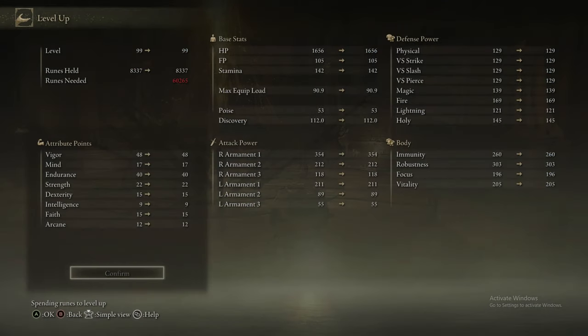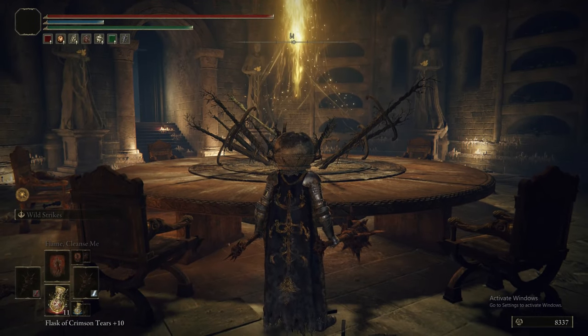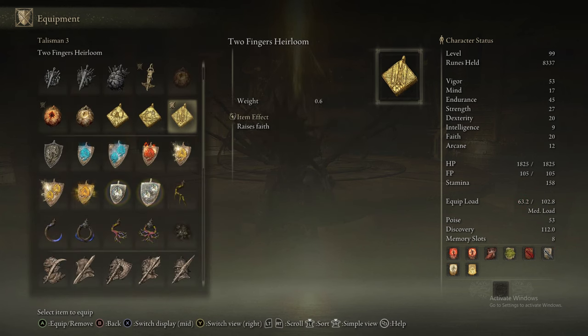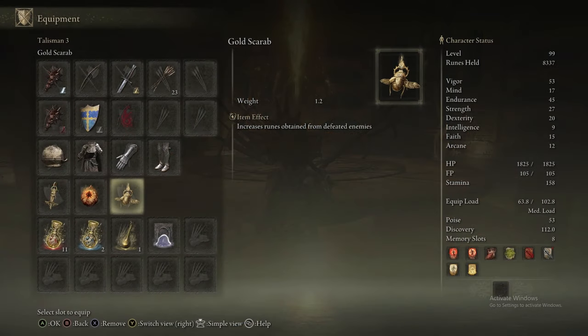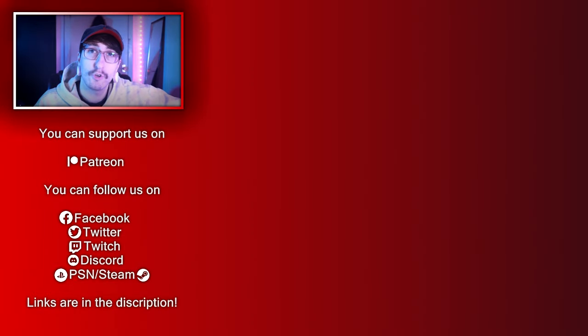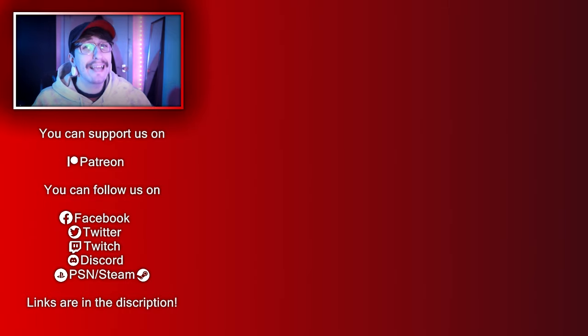Upgrading Ashes of War and leveling up with excess runes. That's pretty much it for Mount Gelmir — a pretty fun area with lots of good items, so definitely worthwhile doing everything here. We're putting the build chip back on — stick the golden scarab back on. That is the build for the end of this episode. Join us in part 27 where we're going to be doing Volcano Manor. Other than liking and subscribing, you can follow us on Twitter and on Twitch where we'll be streaming once the DLC is out.